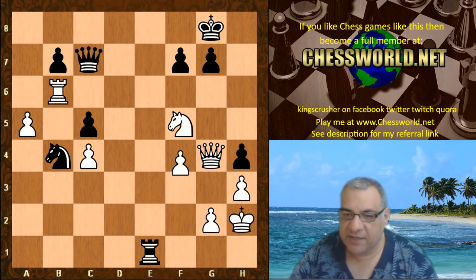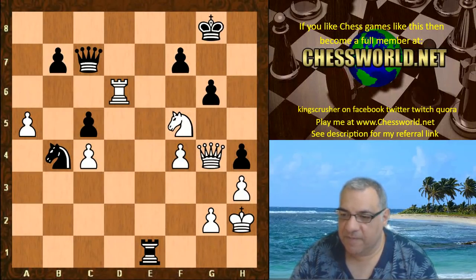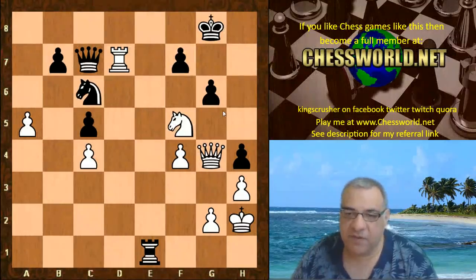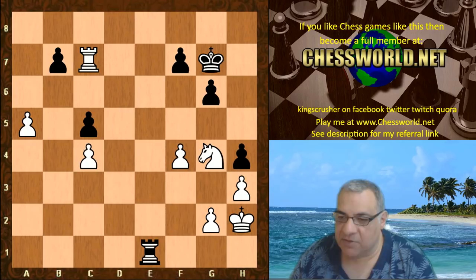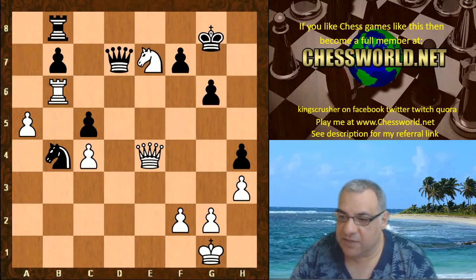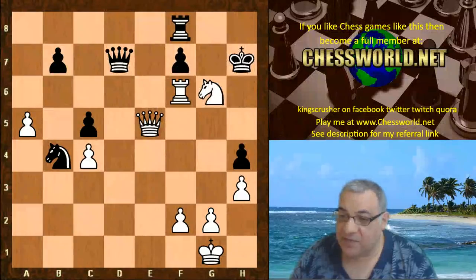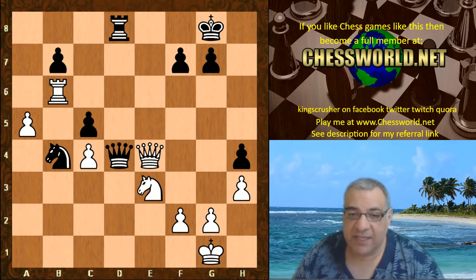In this line: check, check, f4 threatening mate — and g6, Rook d6 is very strong, with Rook d7 trying to get that tactic back. White just crashes through — this is like the only move — winning a piece basically. After Rook e8, Knight f5, if g6 then check, check, and we can either pick off the rook or even better Knight takes g6. So black miserably has to transition into what seems to be an inferior endgame.